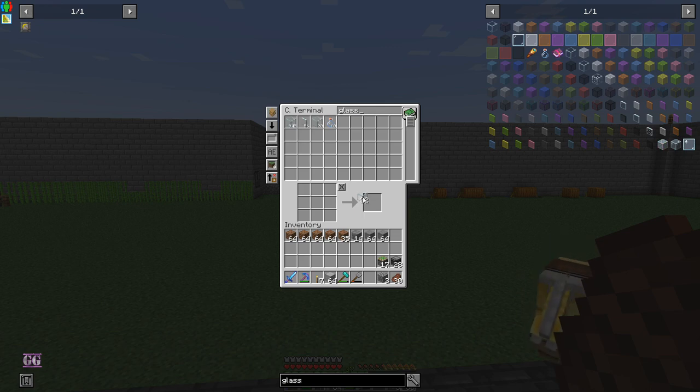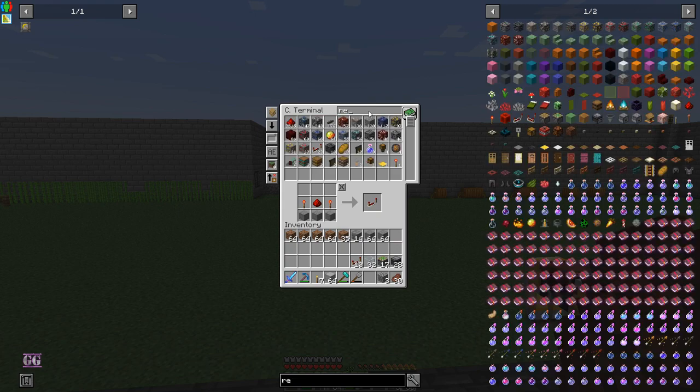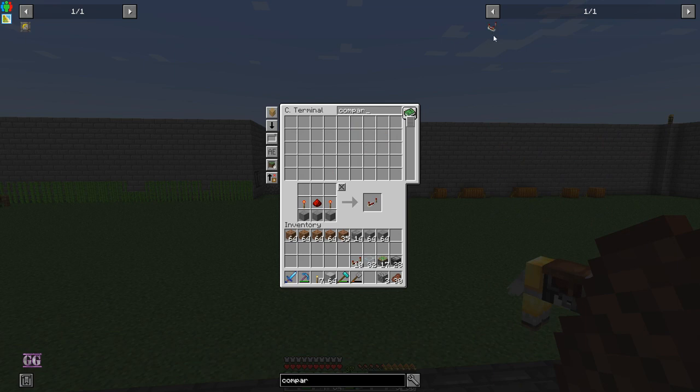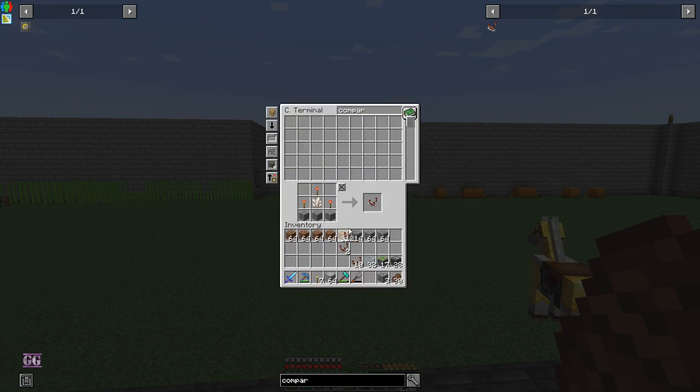32 glass is enough. Then we need repeaters — let me make more of those. We need one per four tiles, so that's 10 at most. Then comparators — there's really only one comparator needed. And redstone torches — let's make a couple of those just in case.